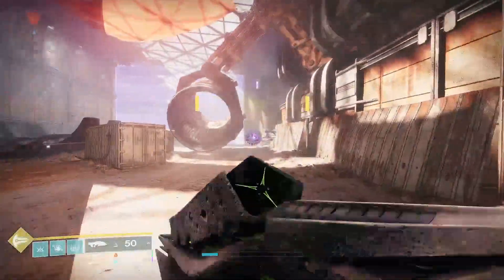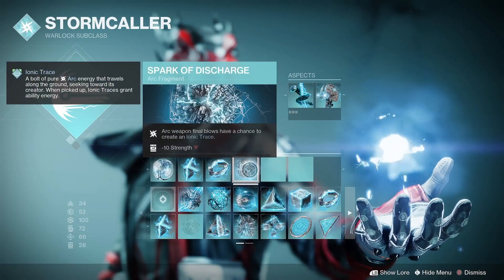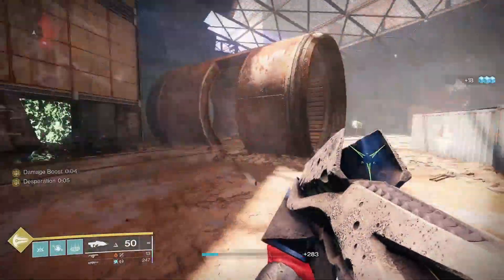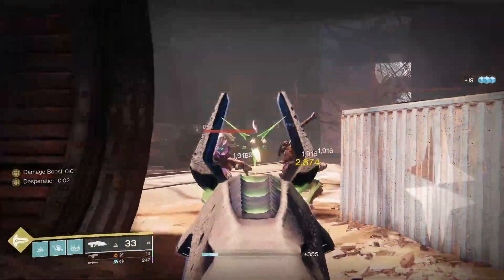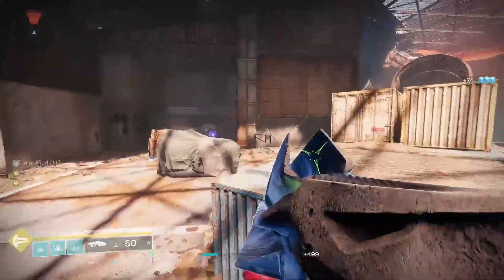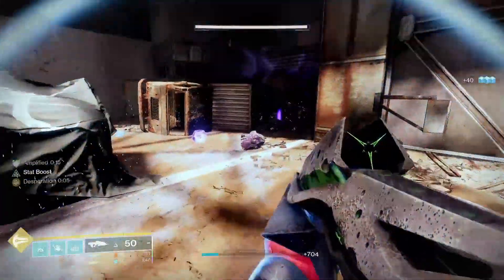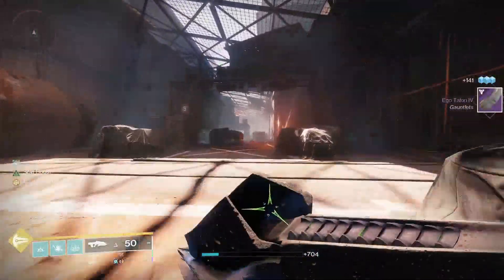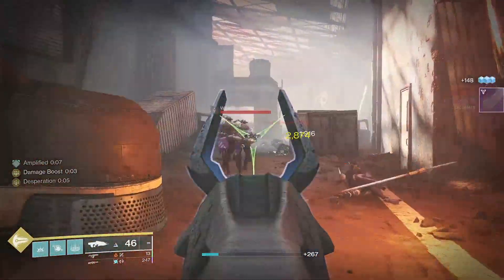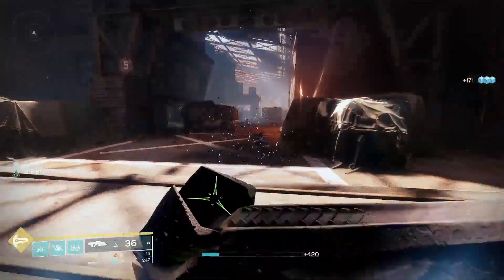The weapon pairs well with the Arc aspect Spark of Discharge, where arc weapon final blows have a chance to create an ionic trace. Even though Necrochasm isn't an arc weapon, the Curseful explosions it creates deal arc damage, so they can generate an arc ionic trace if you're using the Arc subclass with that aspect equipped. Also, if you're a Warlock with Necrotic Grips equipped, the Curseful explosions will also spread poison.